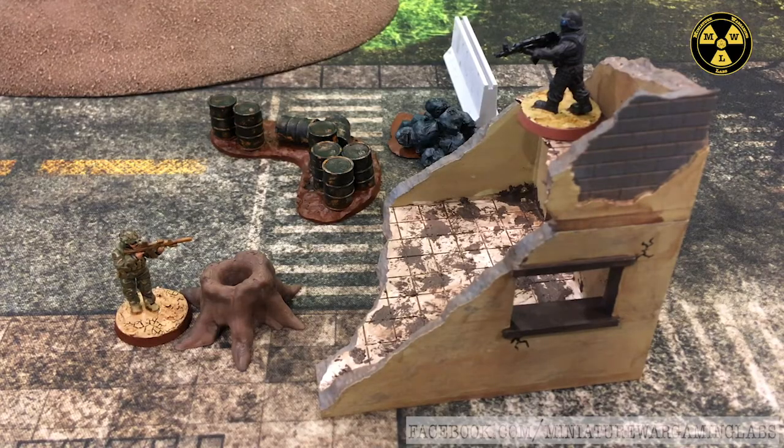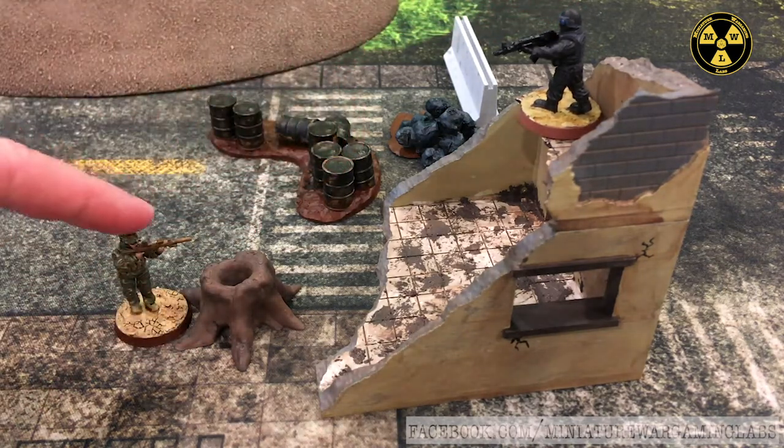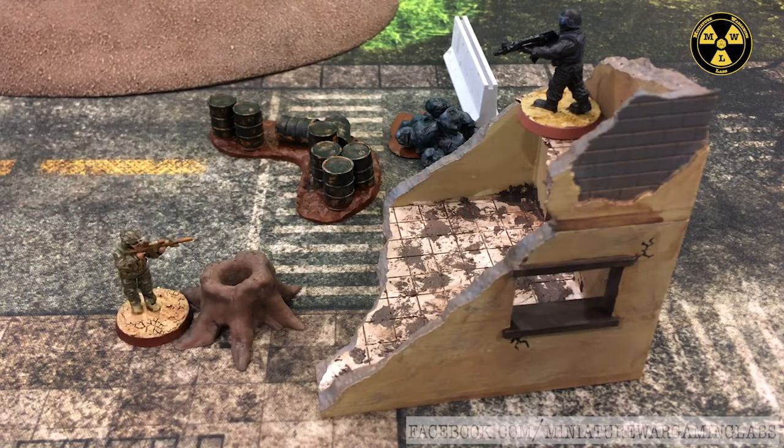Now let's talk about the power of elevation in games of Zona Alpha. There is an advantage to making elevated attacks — for example, an individual up high can make an elevated attack against a target below. Any ranged attack made from a higher elevation against a target in cover reduces the defender's cover level by one degree. Hard cover shifts to soft cover, soft cover shifts to obstruction, and obstruction modifiers are canceled entirely when the attacker is at a higher elevation than the defender.